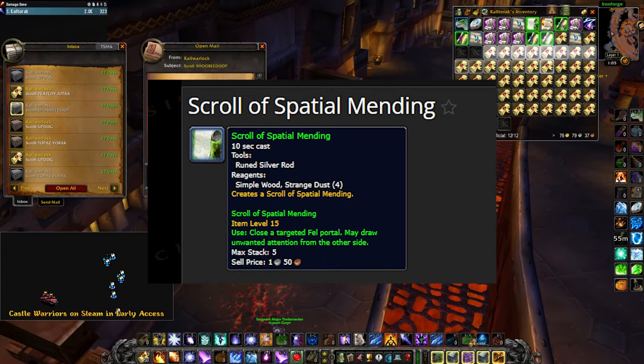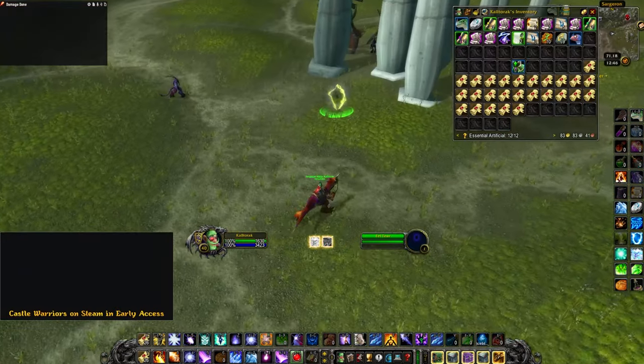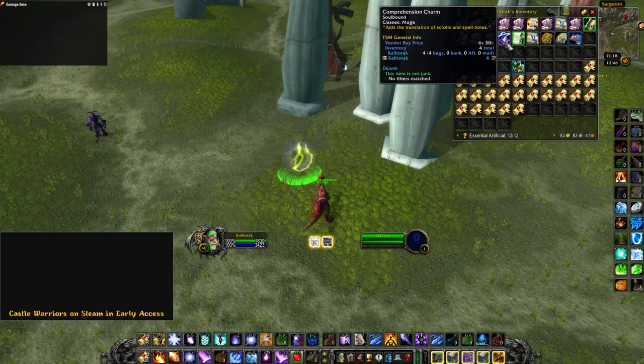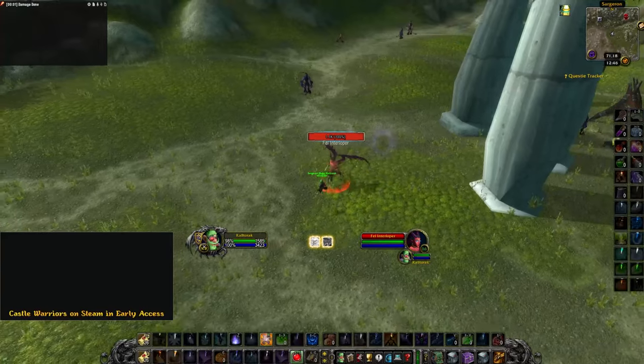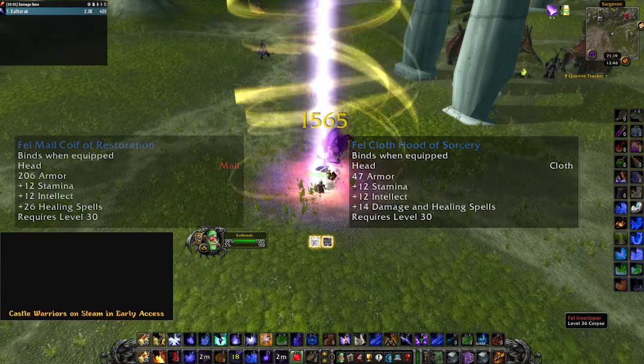There is a new item: Scroll of Spatial Mending. There are these new fel portals out in the world. When you use the Scroll of Spatial Mending on them, they summon a demon. Killing this demon has rewarded me with some pretty cool BOE blues.